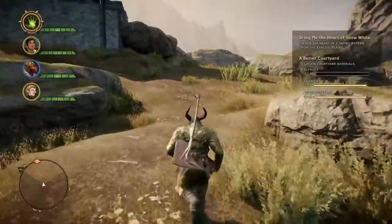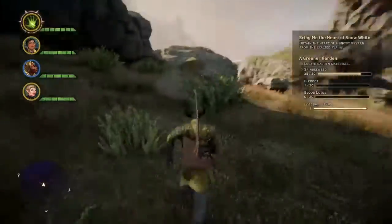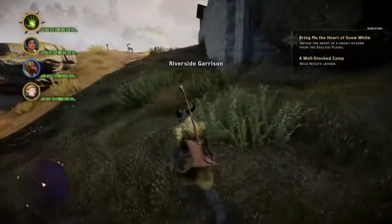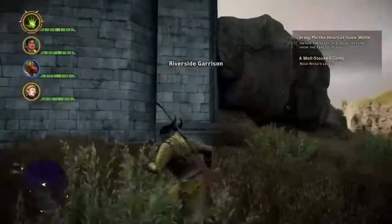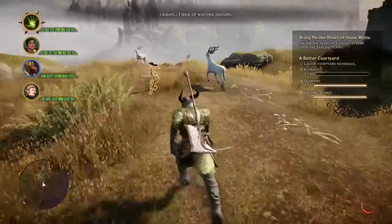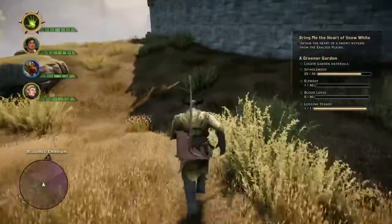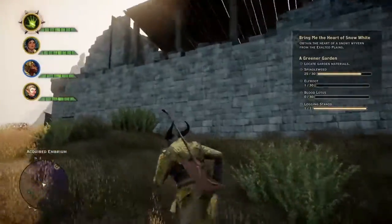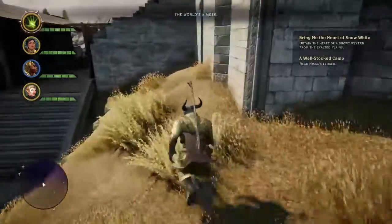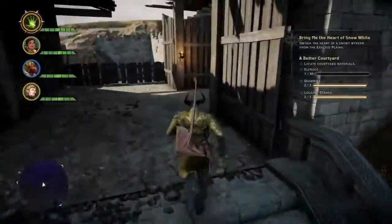It's going to be in that building, isn't it. Obtain the heart of a snowy wyvern from the Exalted Plains - yep, this is going to be fun. We're going to get our butts kicked, more than likely, but we'll do our best. It's going to be in there. I'm not sure - are we going to beat this? We could probably use things as cover.